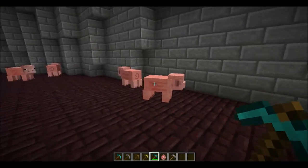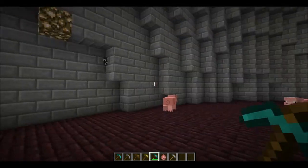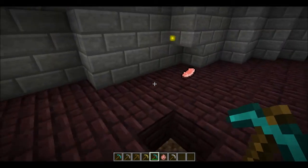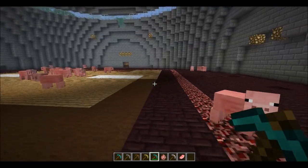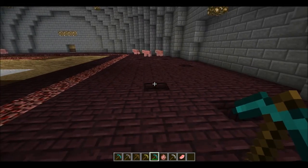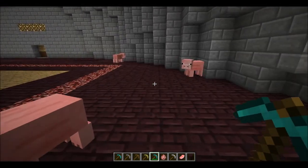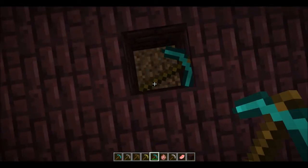Now when you throw a pickaxe, you can throw it at this pig and it starts running around. It's pretty much just like a throwing knife in Call of Duty. When you throw it at any kind of block in Minecraft it will break automatically, but it has to be a solid block.